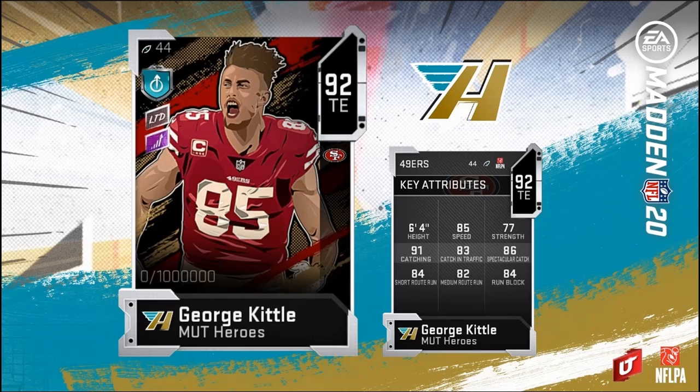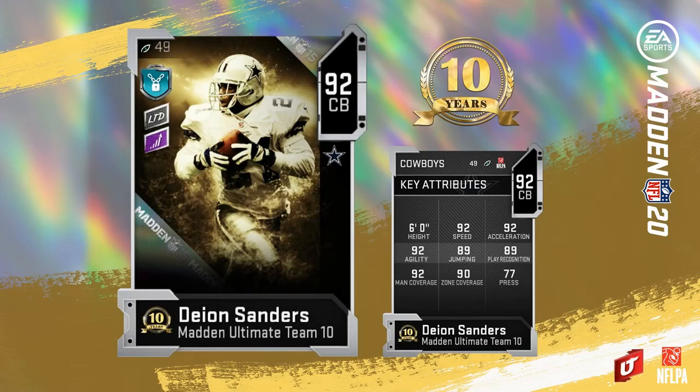The MUT 10 guy of the weekend is Prime Time Deion Sanders. He comes in with 92 speed, 92 acceleration, 92 agility, 89 jumping, 89 play recognition, 92 man coverage, 90 zone, 77 press. He's a hundred percent coming to the team.